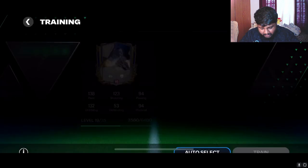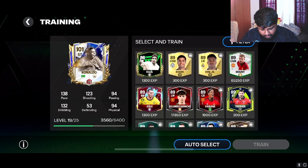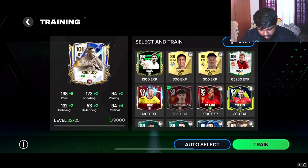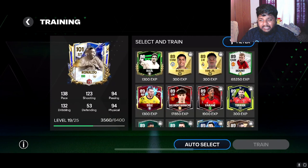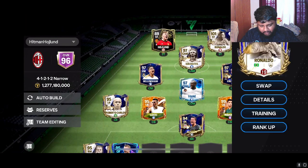I actually have a player I can try and use to send him to level max. I can send him to 22. I think I have to use Mount only after I get him to max, otherwise it's gonna be a waste. Mount has 65K XP on him, and Garnacho has this much too. If I use Garnacho now, then I'll have to use Mount again. We'll wait for more seven Mascheranos and see how it goes.